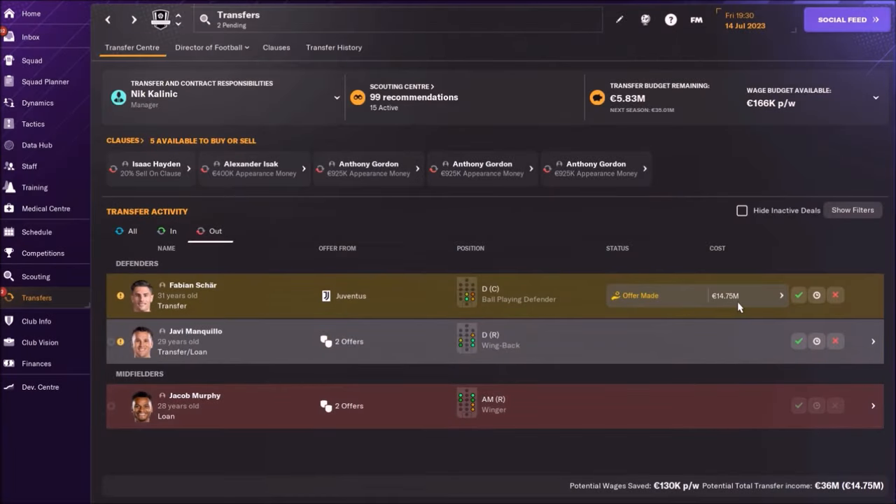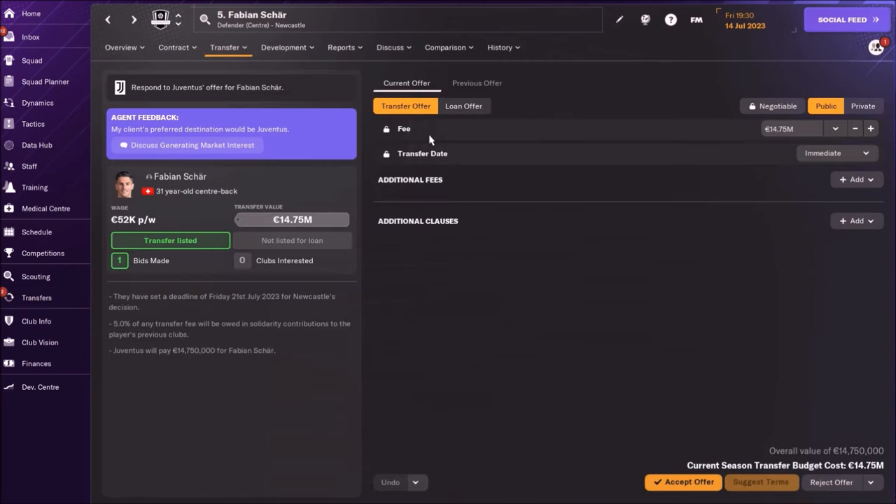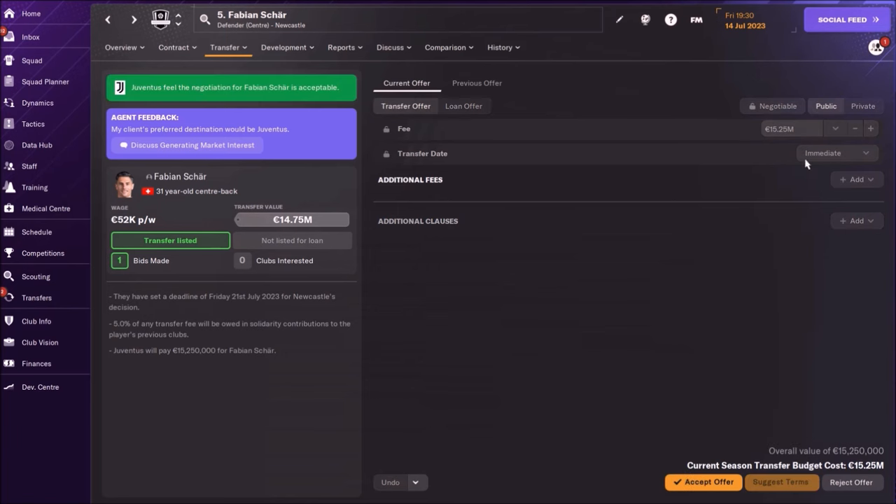I got this offer — almost 15 million. This is what I wanted in the beginning. I remember they didn't want to offer more than 11 million before. I can negotiate a bit more. Should I accept this? I will go for 15.25 million. And they accepted even this — they accepted more than 15 million.